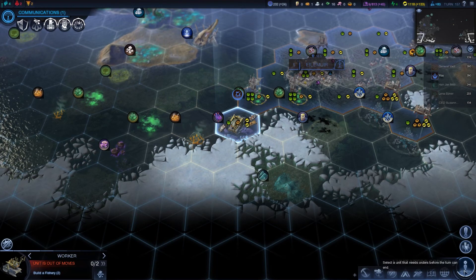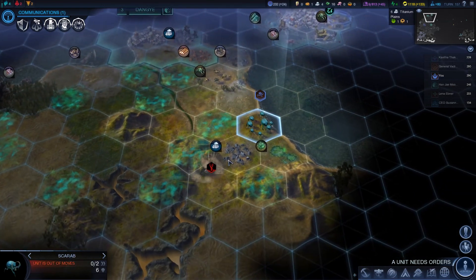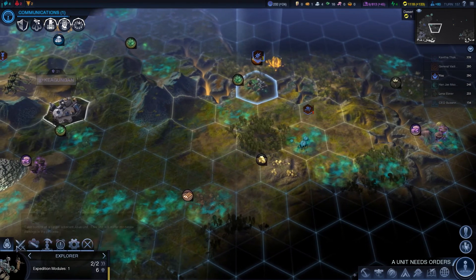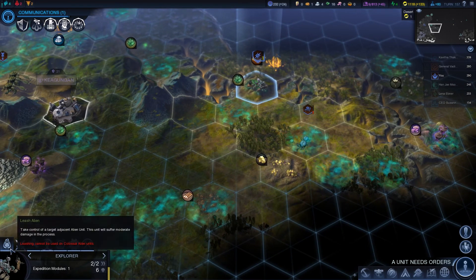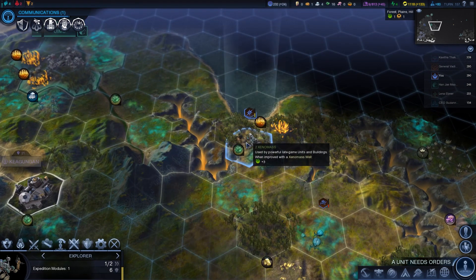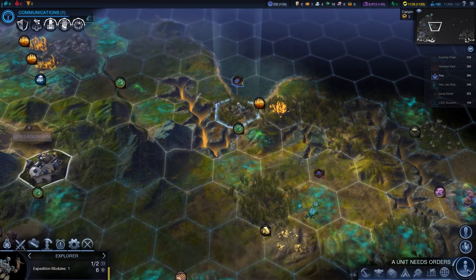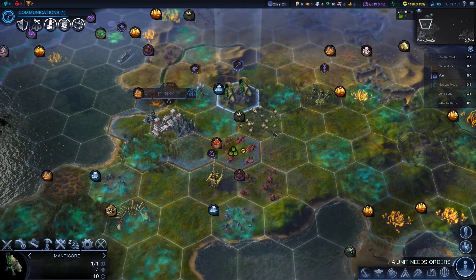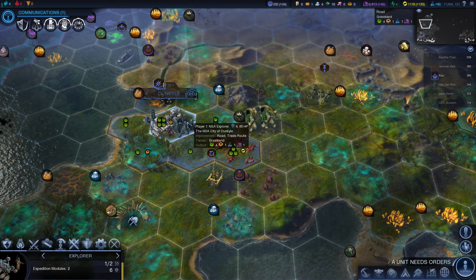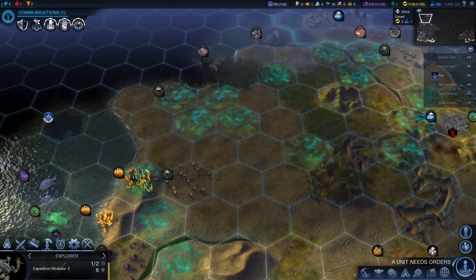You are going to build the fishery - grab us some extra science. Oh look at that, another siege worm - everywhere these things. You're going to heal up. Why can't you heal up? Why don't you have the option? You're on the wrong sort of terrain - probably because you're on xenomass. No miasma there, just xenomass. It's weird. So I think we're going to use these units for protection. You're going to go in here which will give you a new expedition module. You can heal up for the rest of the turn - we do want to try and grab that as quickly as we can though.